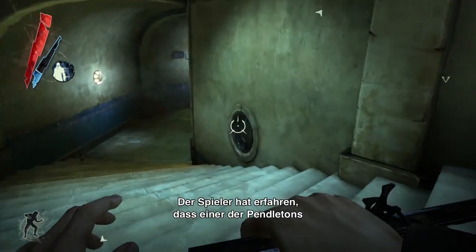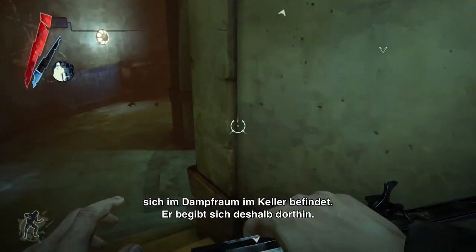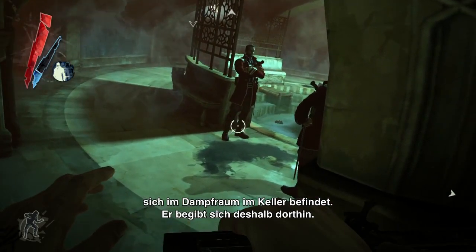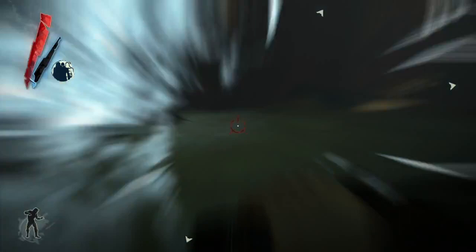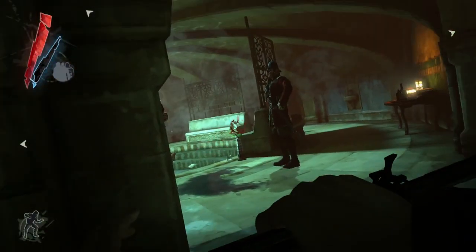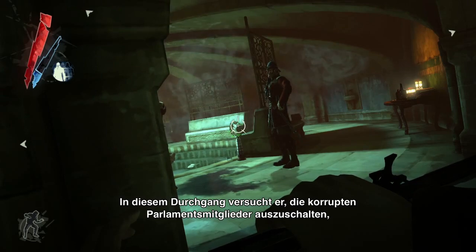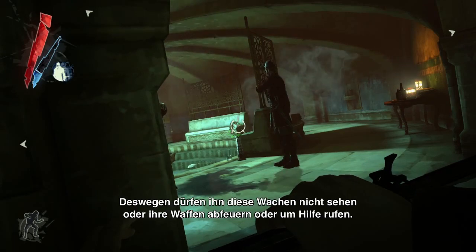Here the player has learned that one of the Pendleton Lords is in the steam room downstairs, so he's descending into the Hammam area. For this playthrough, he's going to attempt to take out the corrupt members of parliament without sounding any alarms, so he doesn't want these guards to see him, fire their guns, or yell for help.